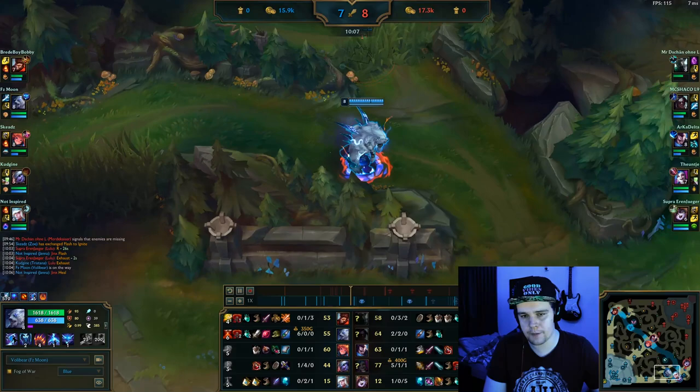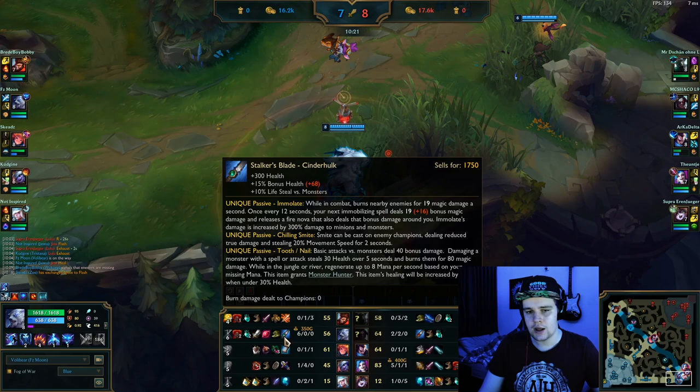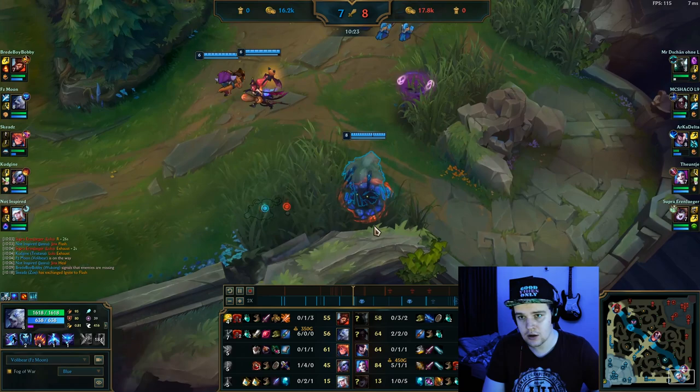As you can see with the Cinderhulk, camps start just dying left and right — it becomes really fast and easy. The main thing you want to do to clear camps is just queue the camp once to get the Cinderhulk proc, and then the camp just gets the burn damage on it and dies instantly.